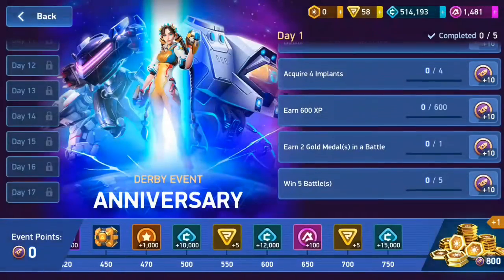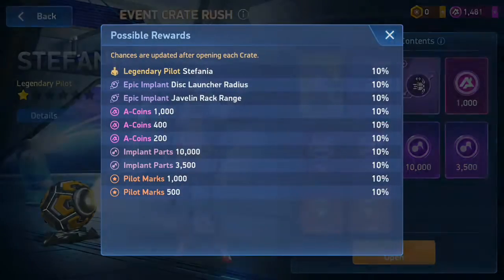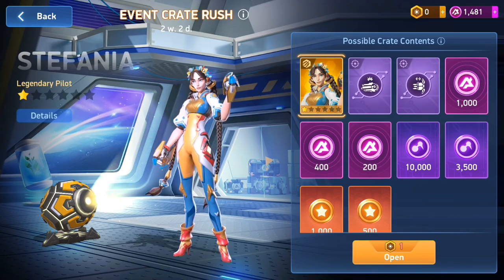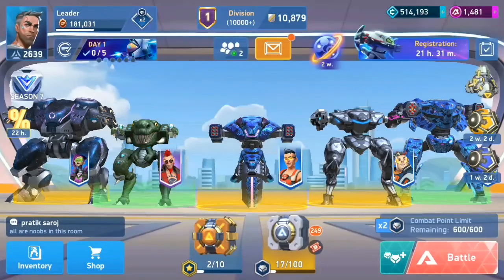You need to score 800 points to get one token, and with one token you can spin only one time, with just a 10% chance. I would like to have this pilot Marks as well, but nothing better than an imaginary pilot. Hope you enjoyed the video — I'll see you guys in the next one!